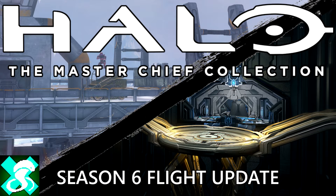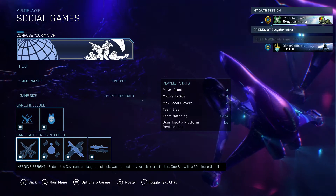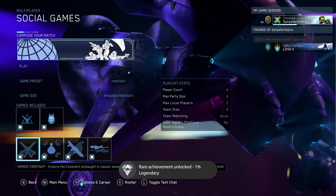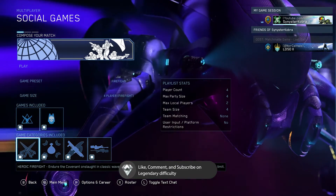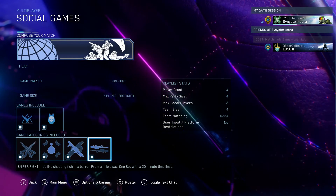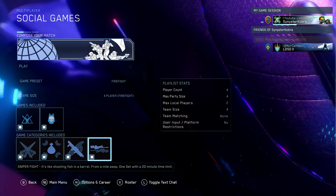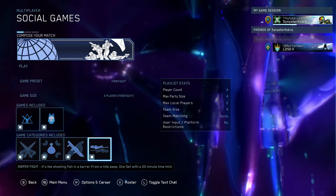They are finally available in social matchmaking playlists. And speaking of social matchmaking, Firefight is now an option in social matchmaking, so you can now browse for both Reach and ODST game types. Right now we only have available the Heroic Firefight, Arcade Firefight, Blamfight, and Sniperfight. 343 did mention that this will allow them to rotate in new playlists every now and again.